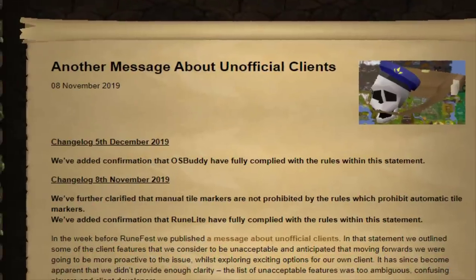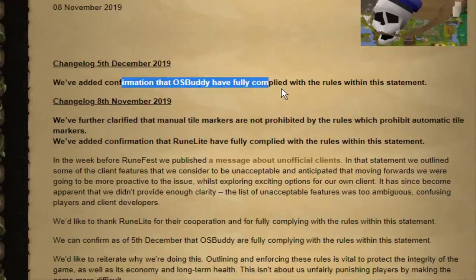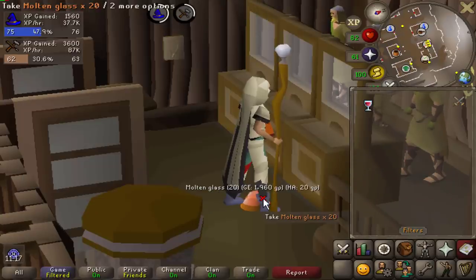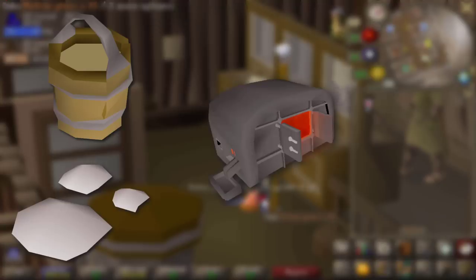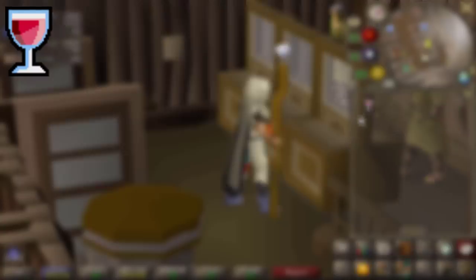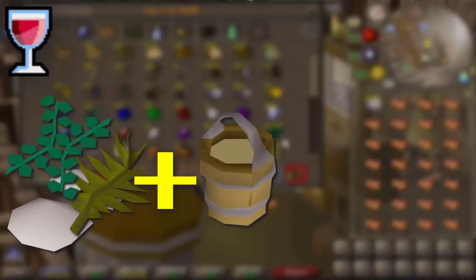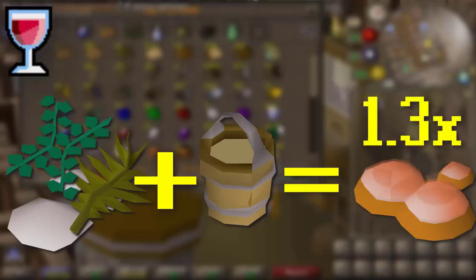If you weren't aware, every single plugin within Runelite as well as OSBuddy are fully compliant with Jagex's rules. There are a few different methods for making molten glass. The first method, which anyone can do, is using soda ash and buckets of sand on a furnace - a 1-to-1 ratio; 14 sand and 14 soda ash gives you 14 molten glass. Once you get Lunar Diplomacy done with 77 magic, you can use super glass make, and you could use seaweed or swampweed instead of soda ash, getting on average 1.3 times the amount of molten glass instead of a 1-to-1 ratio.